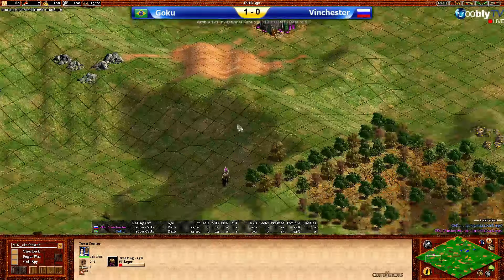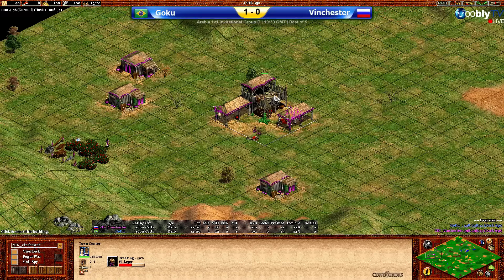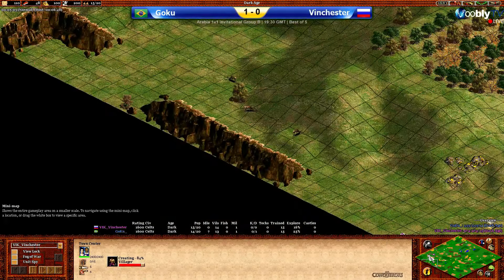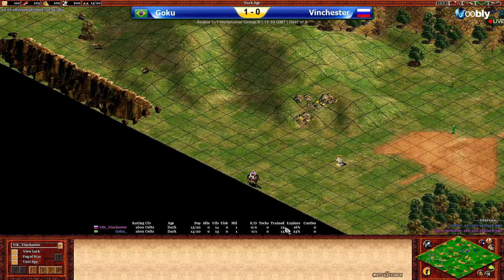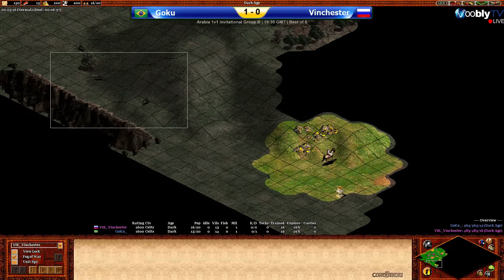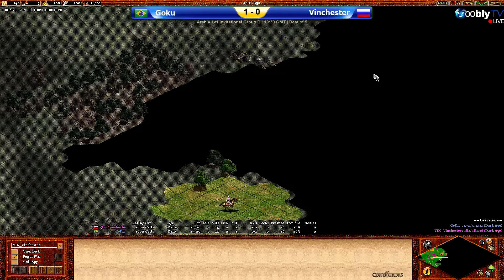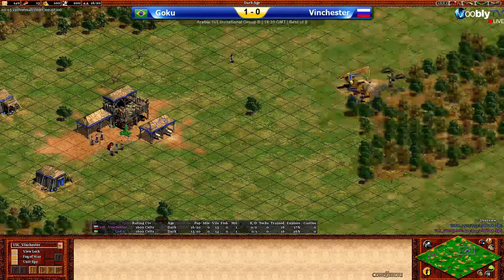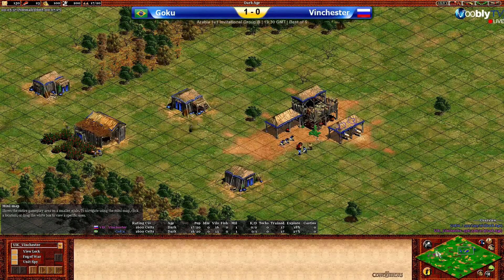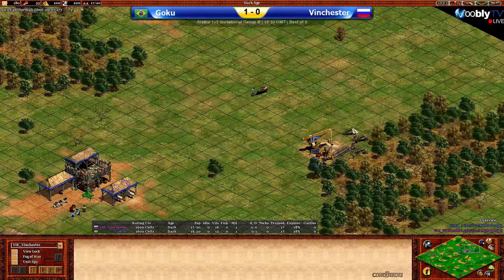Obviously with the Celts, you can kind of predict that players will either be doing a Drush or men-at-arms — one of the two. So he's probably not going to be as eager to just run over there straight away and start finding scouting information about the opponent's map, like one minute earlier than he might do if he's playing against a more versatile civilization — for example, the Hun War.